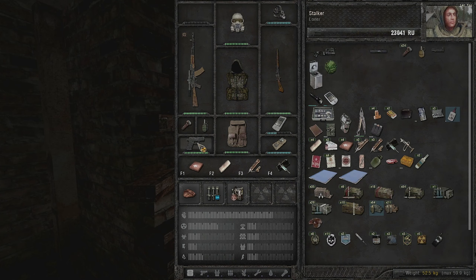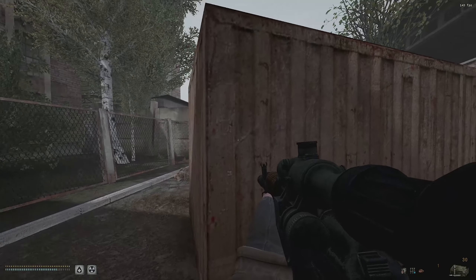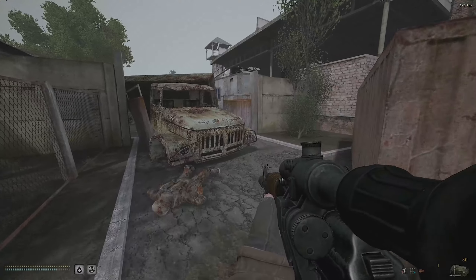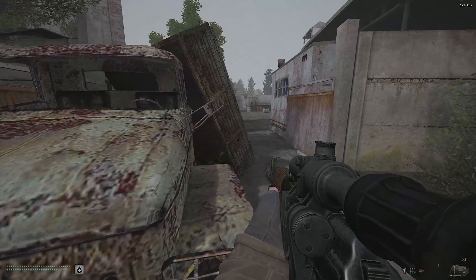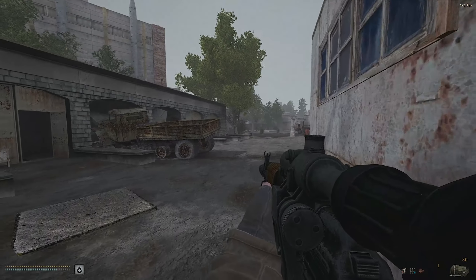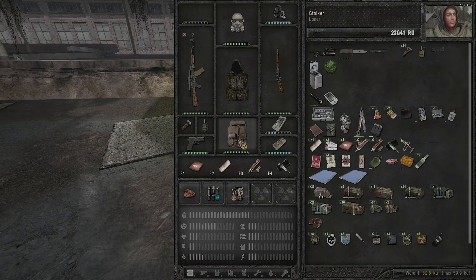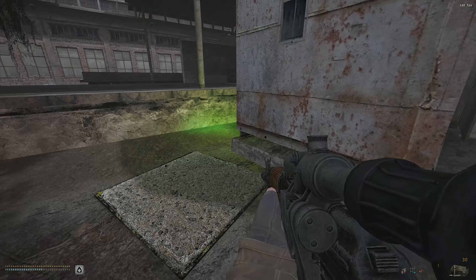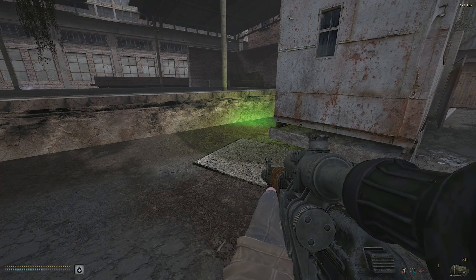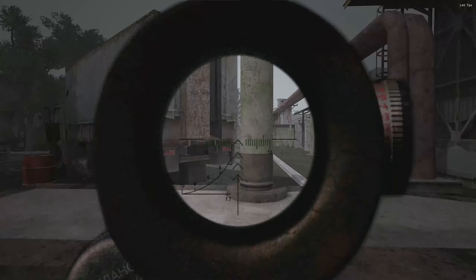Let's get our pistol out and quick save - this is just the entrance to Wild Territory, there's a lot more to cover. Watch out for anomalies - take a look where you're stepping before you step there. Do not do what I do. This area seems eerily quiet.